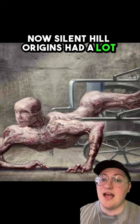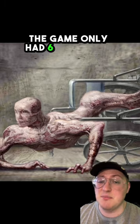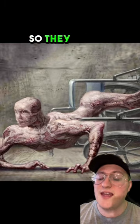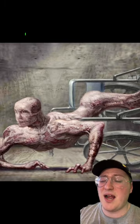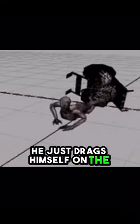Now, Silent Hill Origins had a lot of cut content because the team that actually ended up releasing the game only had six months to work on it. They basically had an unfinished project that the other team started working on first, so they had to cut a bunch of stuff. Like this guy right here — I love the design on this wheelchair enemy. The wheelchair isn't even really used; he just drags himself on the ground.